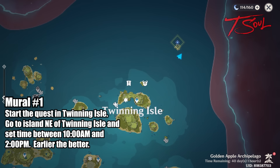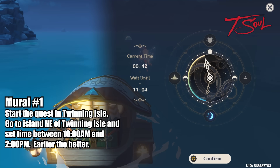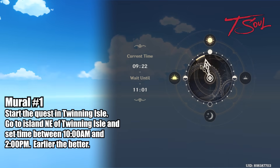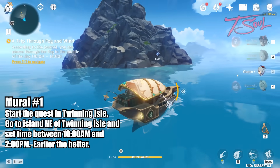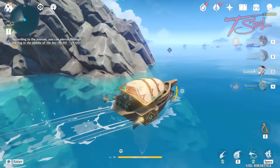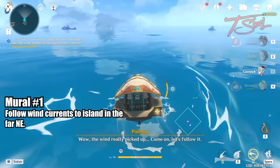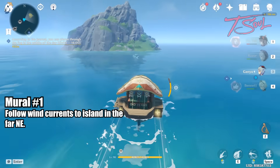Now you need to go to the island northeast of Twinning Isle, then set your time between 10 and 2 o'clock. It's better to set it closer to 10 o'clock since you need some time to reach the next island. Once you reach the quest marker at the correct time, you'll see some wind currents on the water — just follow those until you reach the island to the far northeast.